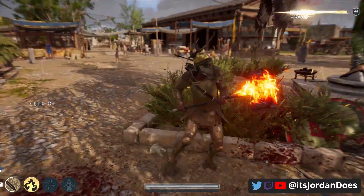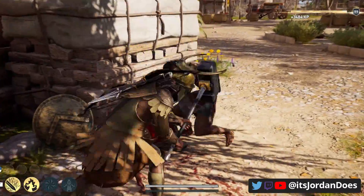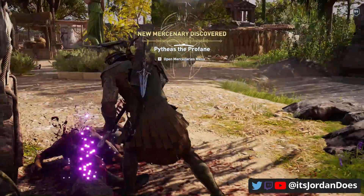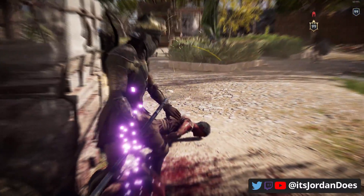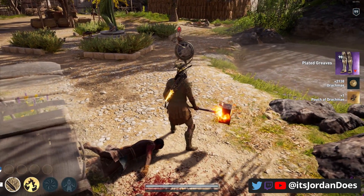I didn't put any more points into tankiness because I wanted the rest to go toward fire damage. Robert wasn't known for lighting his hammer on fire, but I couldn't make another build without elemental damage. Fire damage is great for increasing your melee damage and goes really well with the hammer.